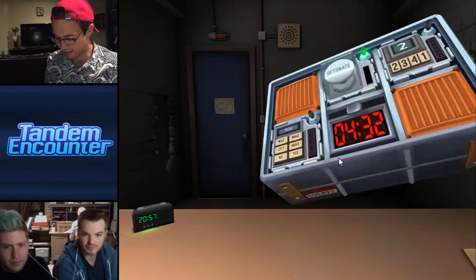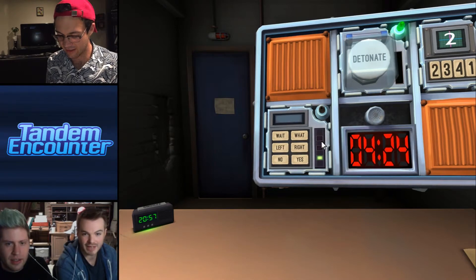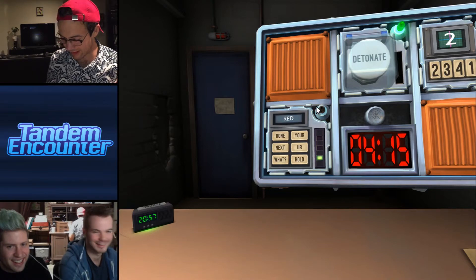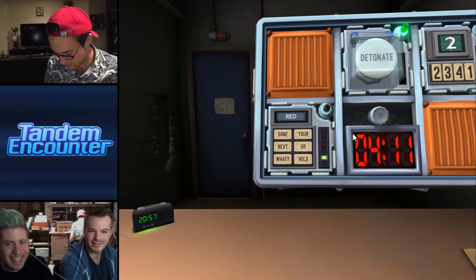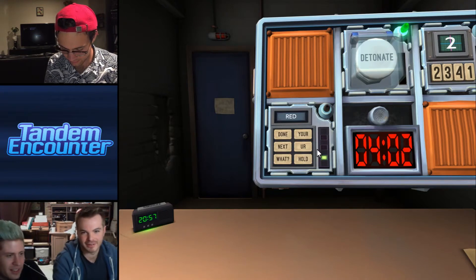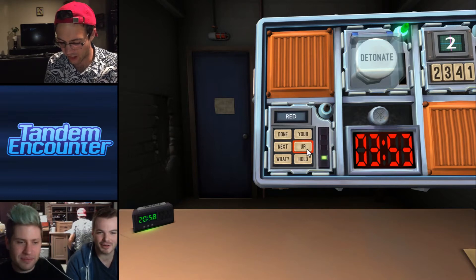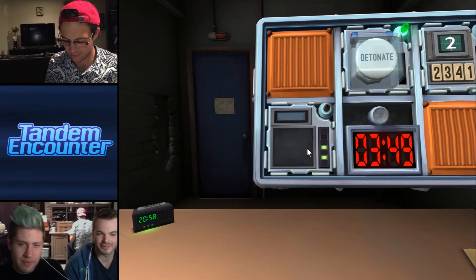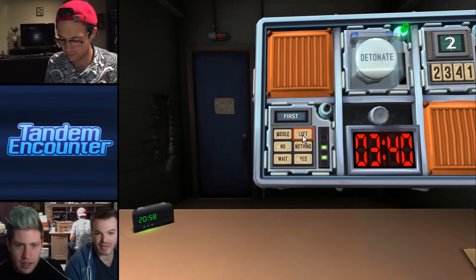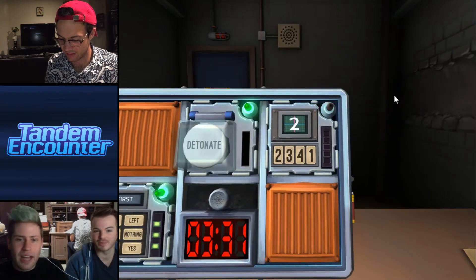Second section — it says red. R-E-D. Second column, second row — second column, second button. Wait, it says I-A-M. What? Done. Okay — third word is F-I-R-S-T. Second column, first row — it's left. Left — yes! All right, we're done with that.